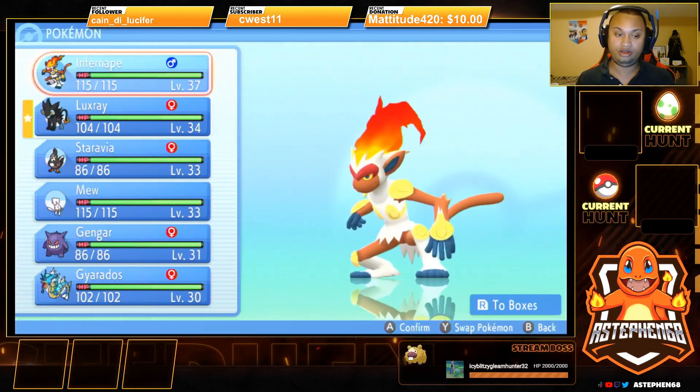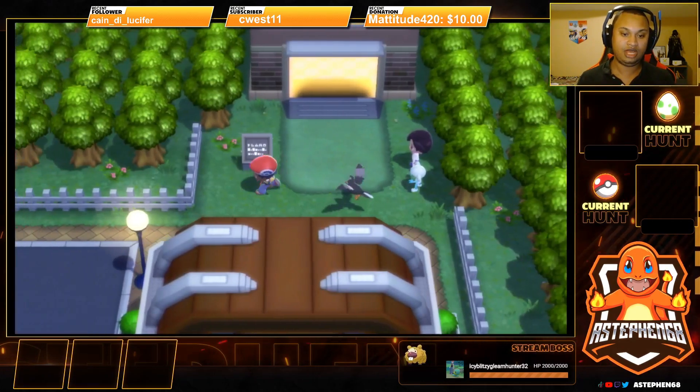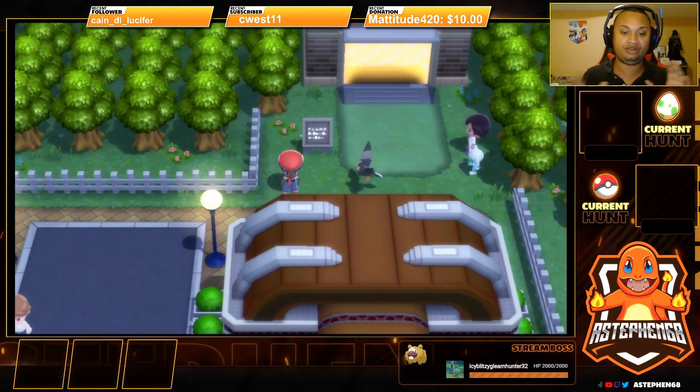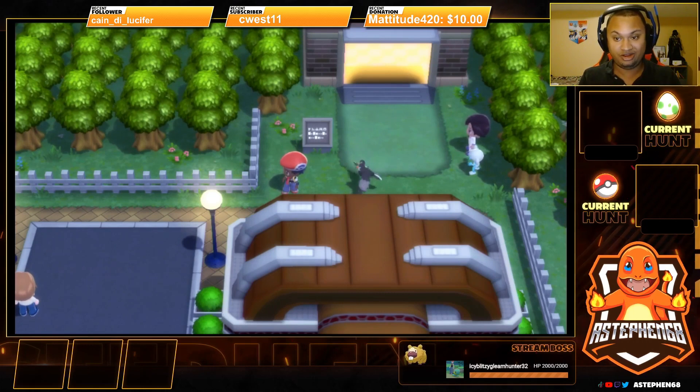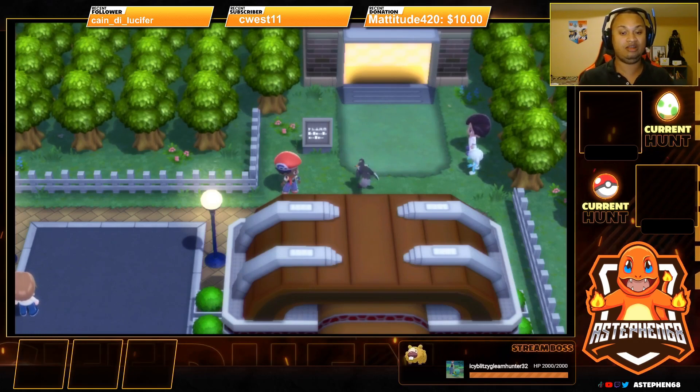If you go to the next one, you can get Staravia to fly with you as well. This also works with your shiny Pokemon because there's no limit to what can follow you. So if you had a shiny starter and got to this area, you can have a shiny starter following you, as you saw with my Infernape.